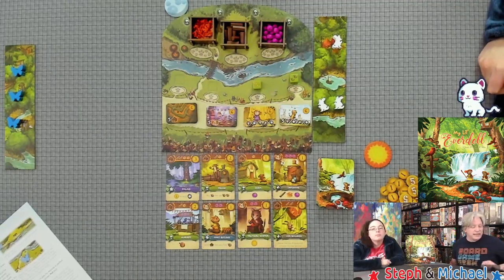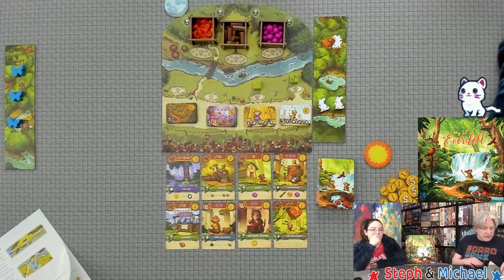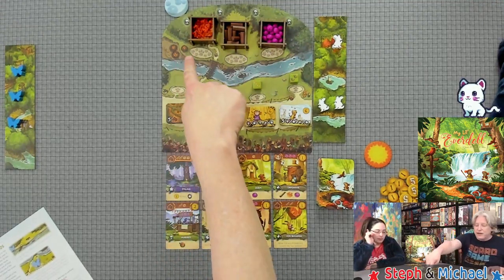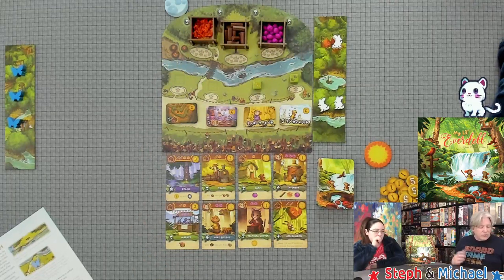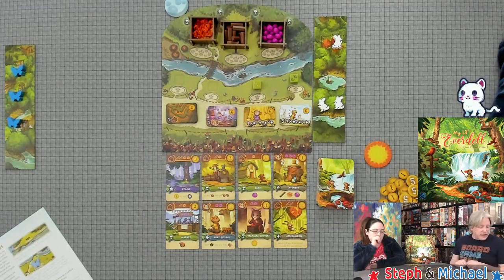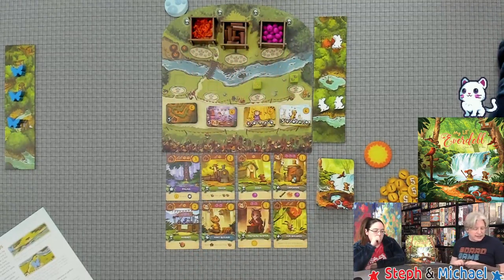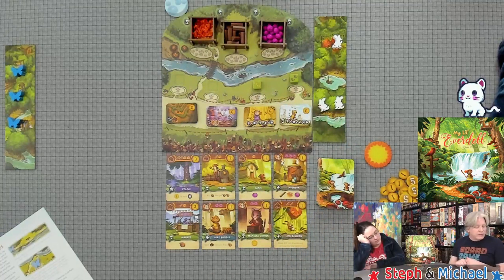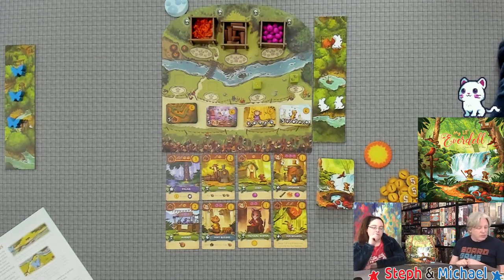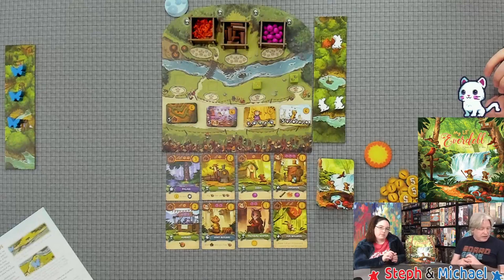After four rounds, we check our score to see who has won. Anyone can place a friend on the top three spaces of the board even if another friend is already there — you take one resource from the crates. Only one friend is allowed on the special resource dice spaces; you take the resources or points shown on the die when you place a friend there.